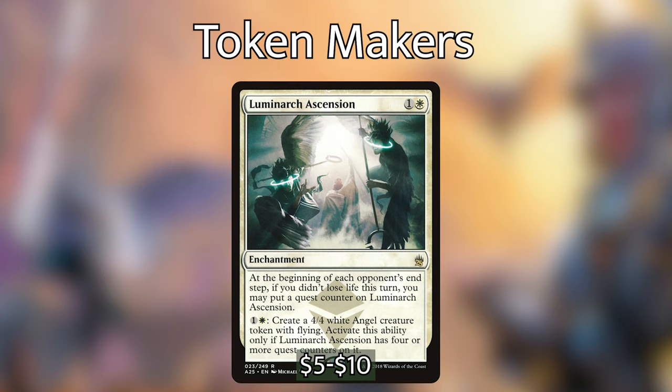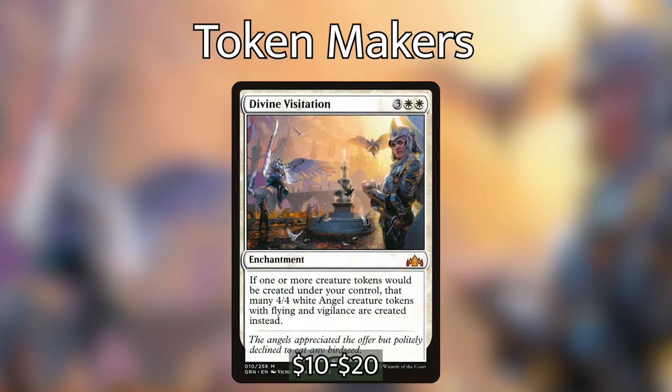For our token enchantments: Luminarch Ascension is one and a white — at the beginning of each opponent's end step, if you didn't lose life, put a quest counter on it. For one and a white with four or more quest counters, create a 4/4 white angel token with flying. Divine Visitation is three white white — if one or more creature tokens would be created under your control, create that many 4/4 white angel tokens with flying and vigilance instead, turning all our 1/1 flying spirits and Pegasi into 4/4 angels.